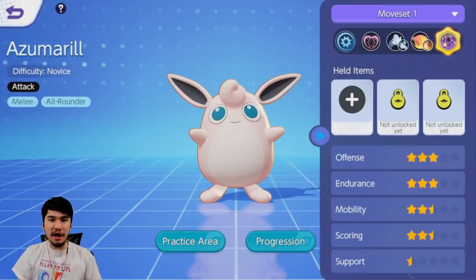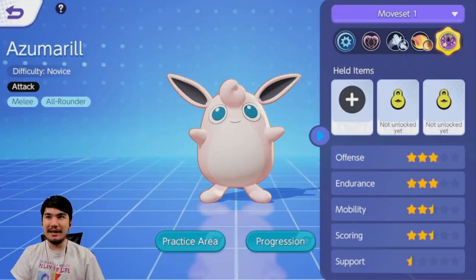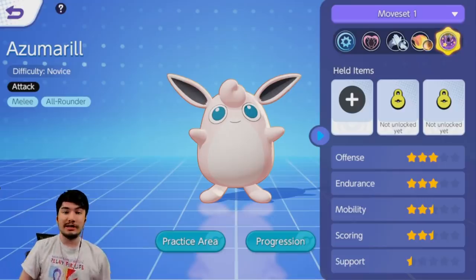Hey guys, Phil Yumus here, and today we're checking out Azumarill, not Wigglytuff. I know it shows up as Wigglytuff on the screen here, but it's actually Azumarill. Azumarill is in the game — it's not fully finished yet, but they did part of it in the game, enough for us to data mine and look at its kit.